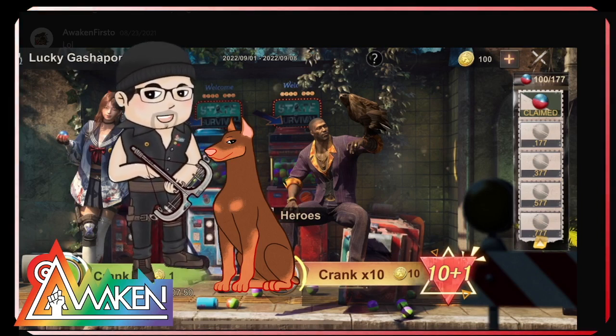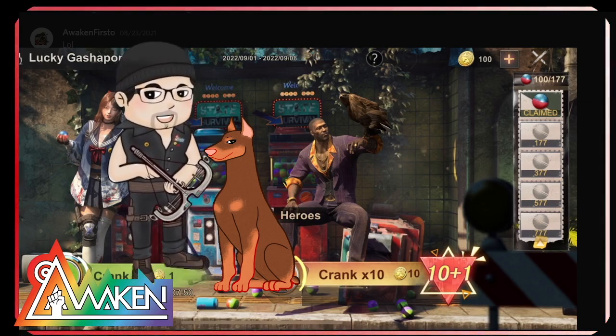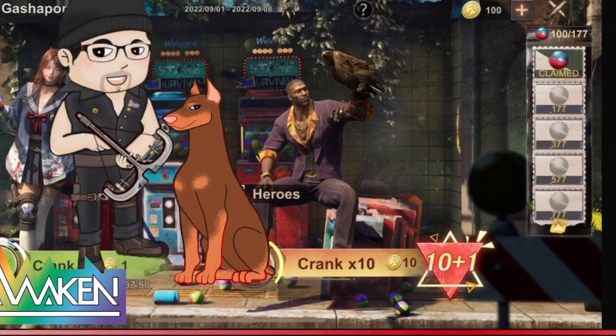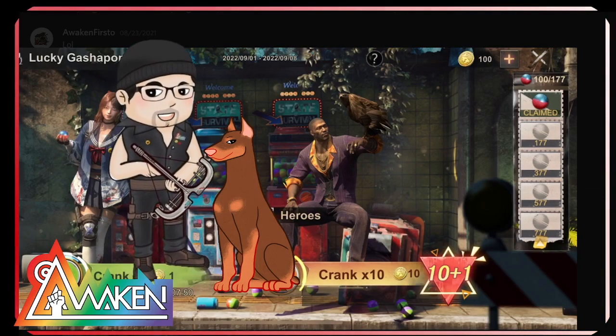First thing first, it's called Lucky Gacha Pawn. Basically you just have to spin the gacha pawn, which gives random things. You can use gold coins to crank one, or you can crank ten — and if you crank ten you get a bonus of one extra.